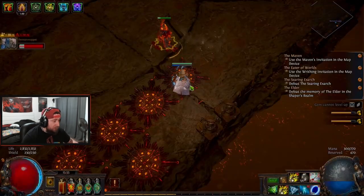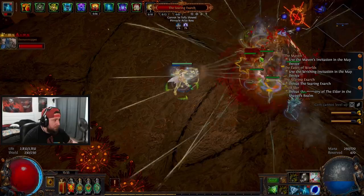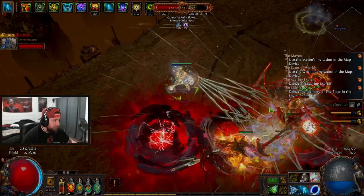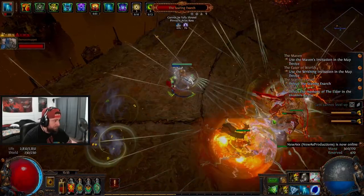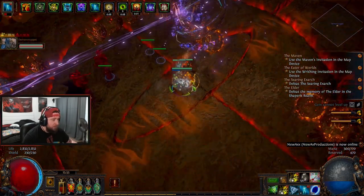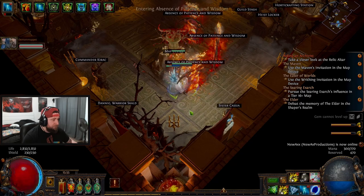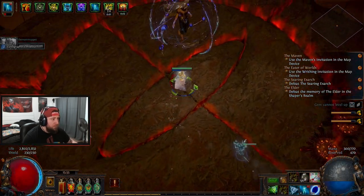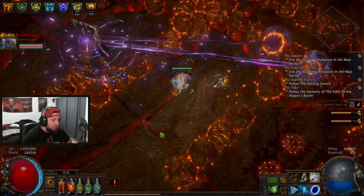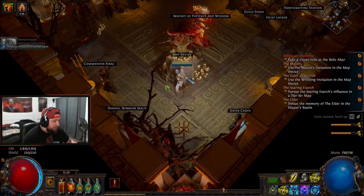You want to dodge those — that's the hard one. Get behind the wall. We almost died there. This is the hard one again. Dude, that's so tough when they're not getting blown up. They get faster because the fight is taking longer.